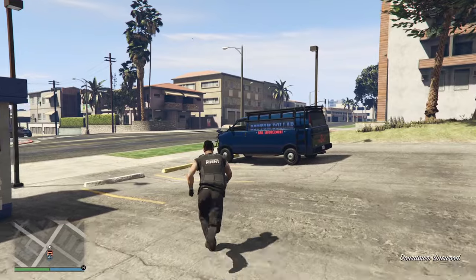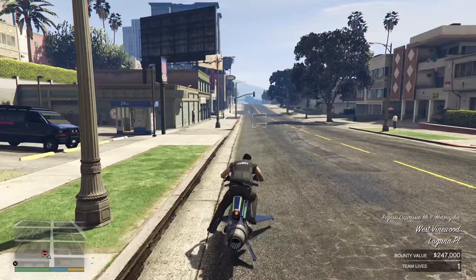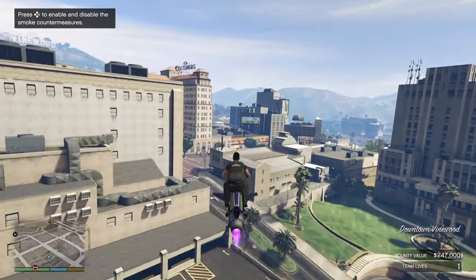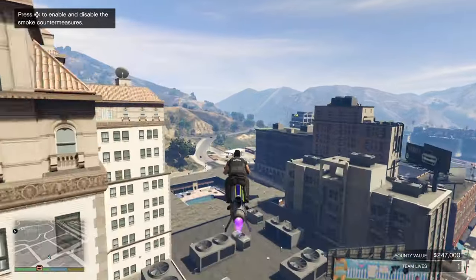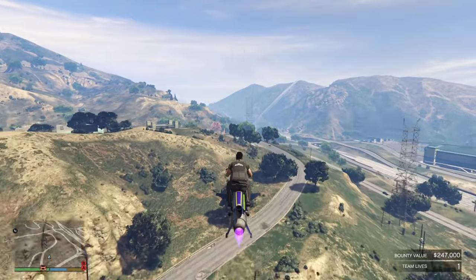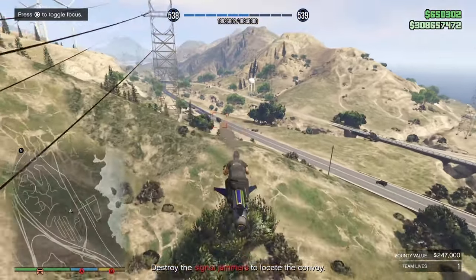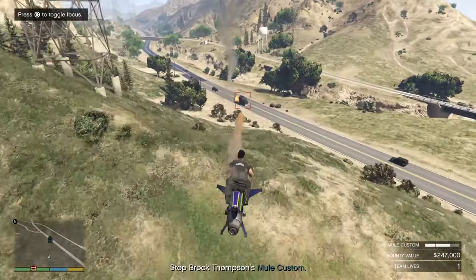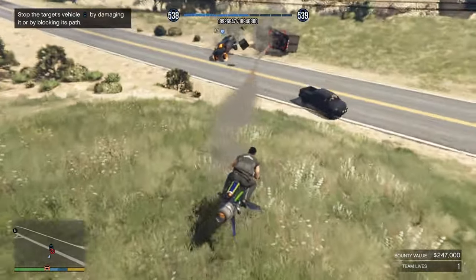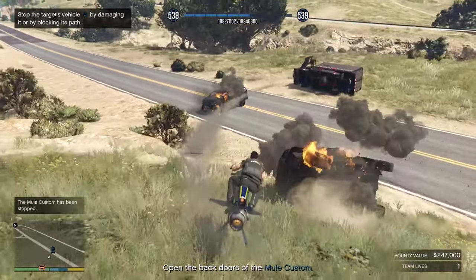Next, I'm going to show you how to do Brock Thompson. This is the only most wanted bounty that you can use the Oppressor Mark II on. If you've got this, log out, go outside, set your Oppressor as your personal vehicle, then come back inside and start the mission. The game is going to tell you to head to the southeast to destroy a couple of signal jammers — you don't actually need to do that. If we head up to the northeast towards the power station, Brock's convoy is going to be heading down here. Your missiles will lock on — start firing away. We want to hit that custom mule as much as we can and take out these two escort vehicles as well. Take this one out — don't get too close, I was lucky I didn't blow up my Oppressor then.